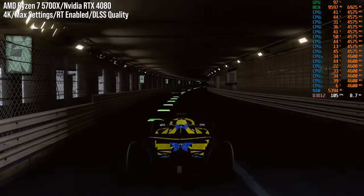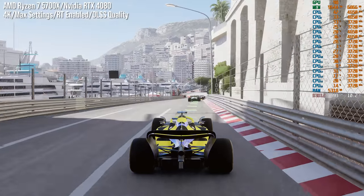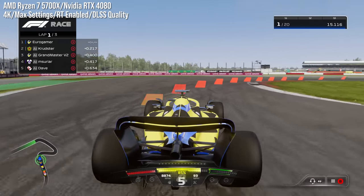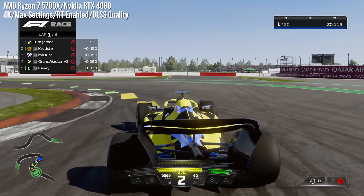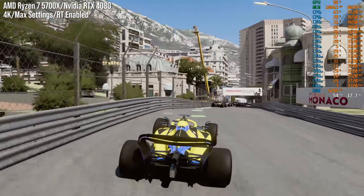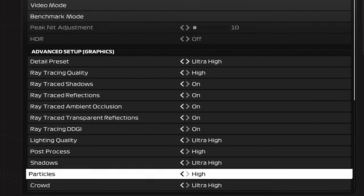For that, at least right now, we have to turn to PC. I've set up an AMD Ryzen 7 5700X machine with an NVIDIA RTX 4080 GPU — and honestly, even this isn't enough to lock down 60fps at 4K with all ray tracing features. But here's the menu: we're gunning for 4K resolution, all settings maxed out, and every ray tracing toggle enabled.